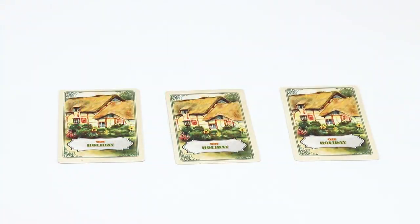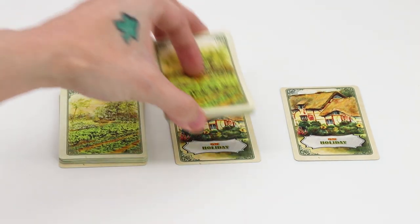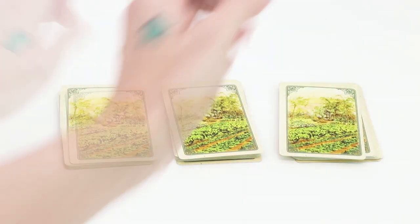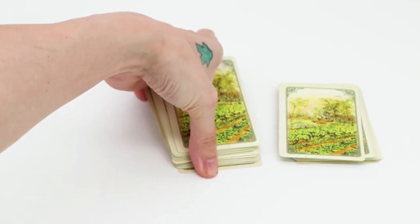To set up the game, you'll first need to lay out three on-holiday cards. Then you'll shuffle the 45 vegetable cards and deal 15 of them face down onto each of the on-holiday cards. Stack the three decks on top of one another so you have one vegetable deck of 48 total cards, placed within easy reach.